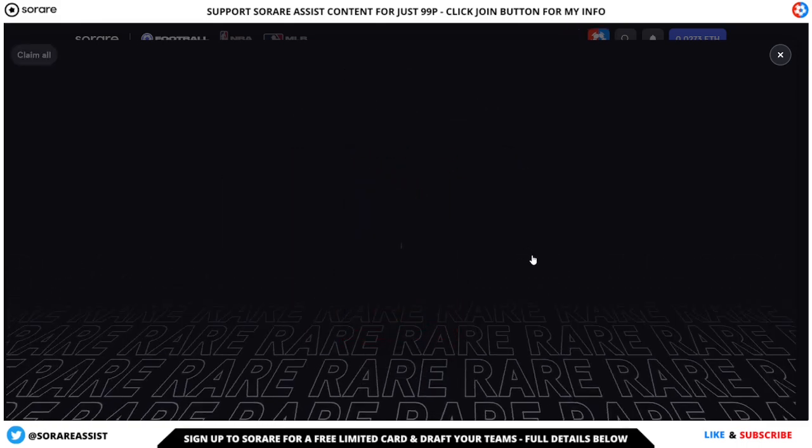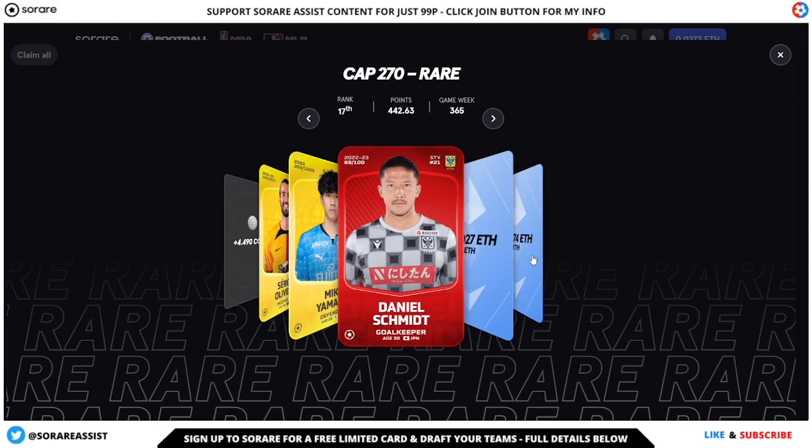Here we go. So it is a Japanese player, a goalie for Sint-Truiden — it's Daniel Schmidt. Now that's probably a pretty good outcome to be fair. I was hoping we'd get a Japanese player who was a keeper in the Japanese league that I'd be able to use over the summer, but overall I think that's a pretty good prize.